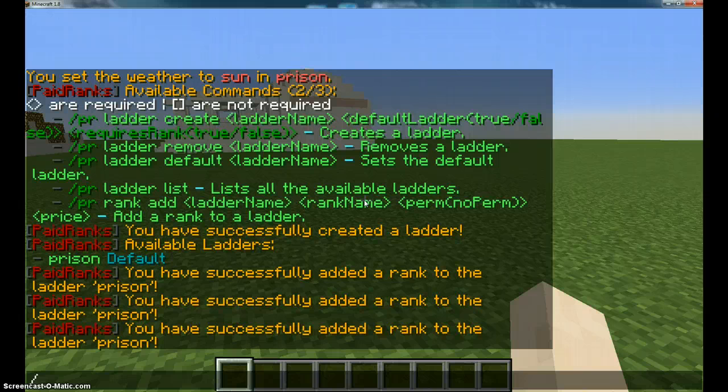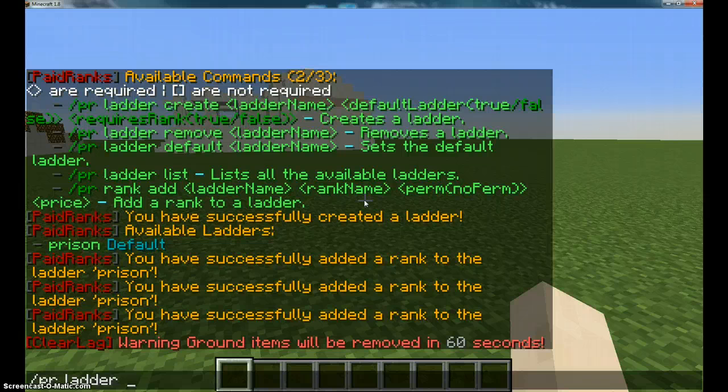You can remove the letter, which I showed you before — paid ranks letter remove, letter name. But I'm not going to delete my letter because I need to show you guys more. To set your letter to default if you didn't when you created it, you do paid ranks letter default, and then the letter you want to set to default.